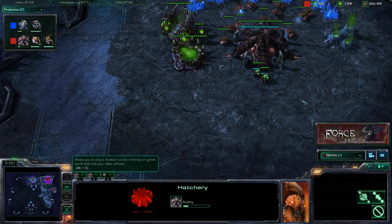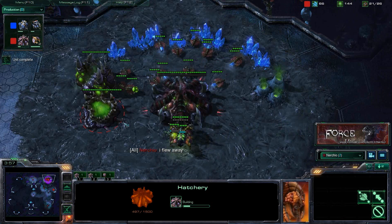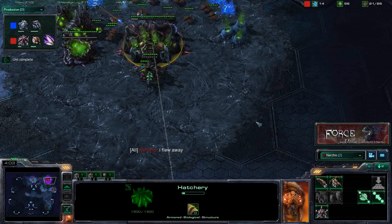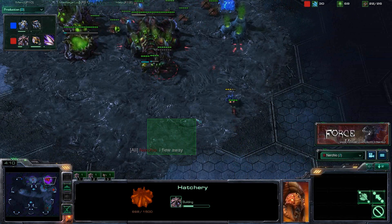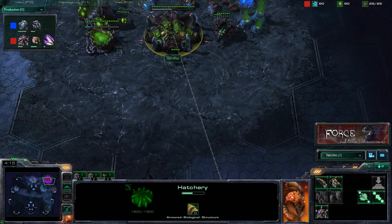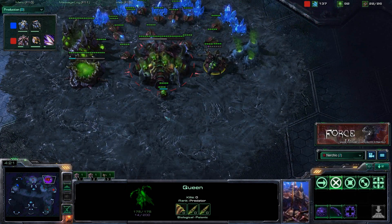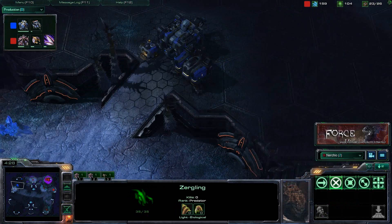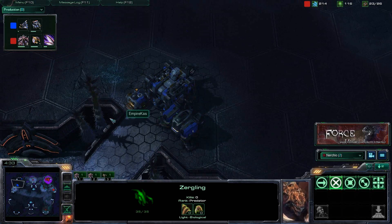The purpose of fast expanding is that you obviously need those extra larva in order to produce enough units. An option you'll see if players don't feel comfortable fast expanding is putting a second hatchery in their base — which is actually how Zerg played in StarCraft 1 before the introduction of queens. Now let's go to our opponent's base and look at the scouting information.